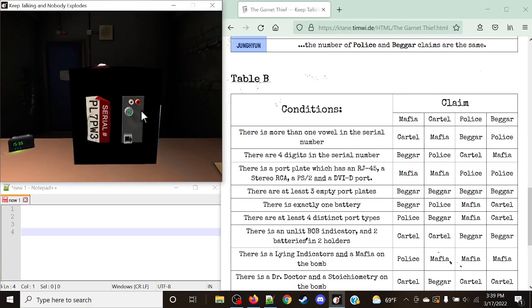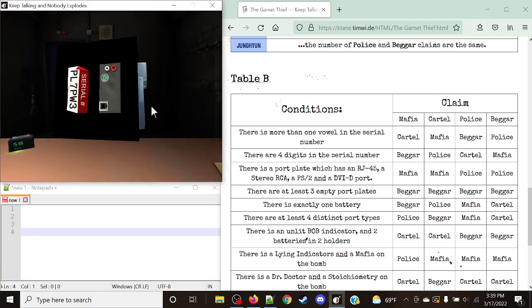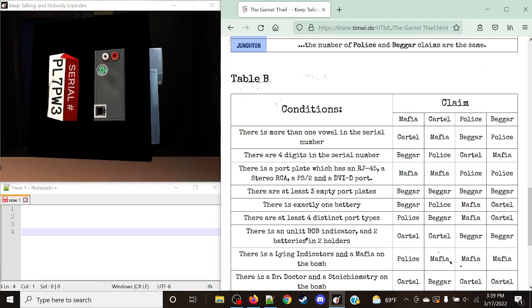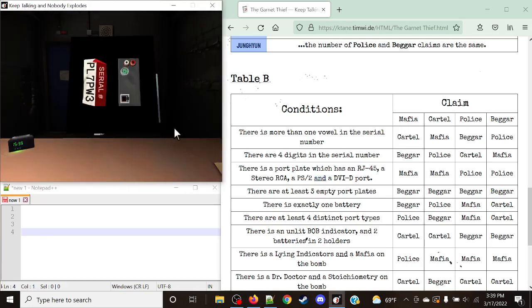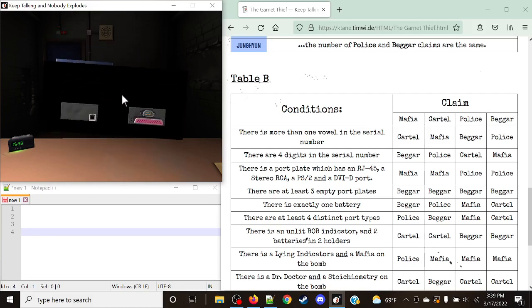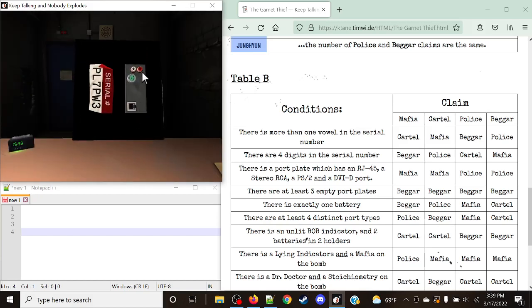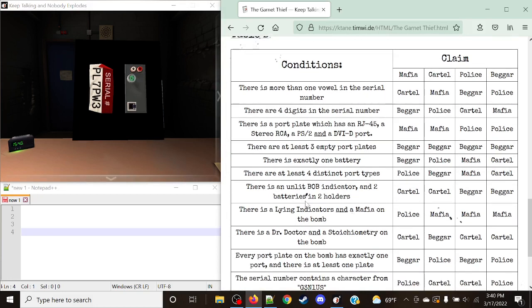Is there more than one vowel in the serial number? No. Are there four digits in the serial number? No. Is there a port plate with an RJ45, a Stereo RCA, PS2, and a DVI-D port? Close, but there is no DVI present — it needs all four. Are there at least three empty port plates? No. Is there exactly one battery? No. Are there at least four distinct port types? Yes — we have Parallel, Serial, RJ45, RCA, and PS2 — that is five distinct port types. This is going to be our first true rule.